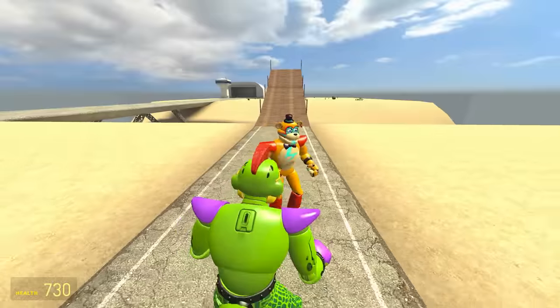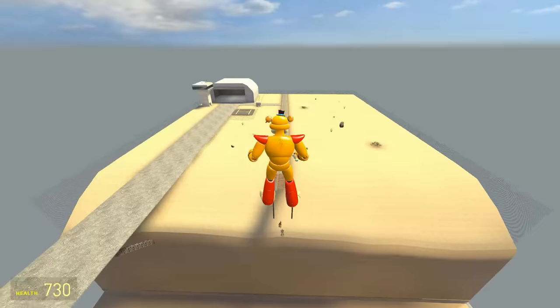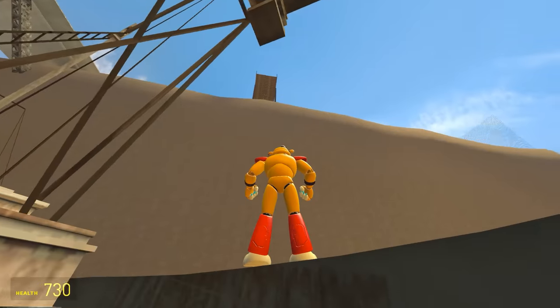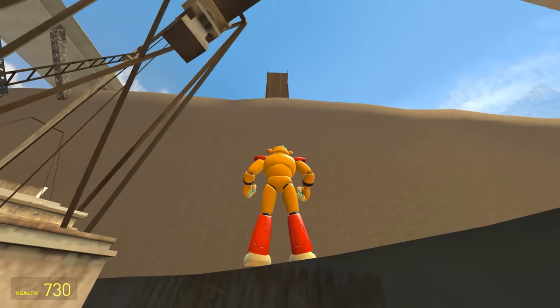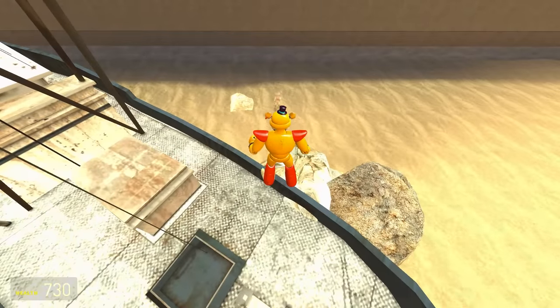Up next is Freddy. Look at that form — excellent posture, keeping his shoulders back. They are padded shoulders, but he hasn't made it. He actually bounced off of Endo. He's ended up on the bridge so he's not wet, but he's in last place — behind Chica.